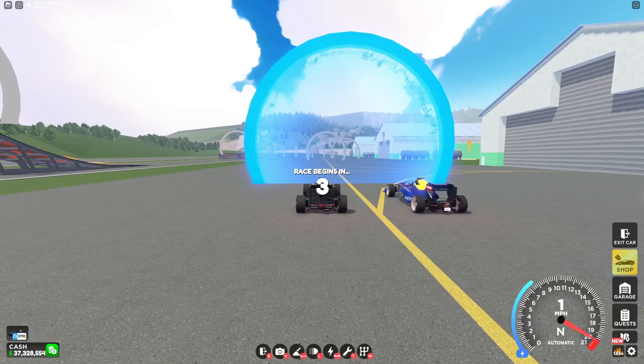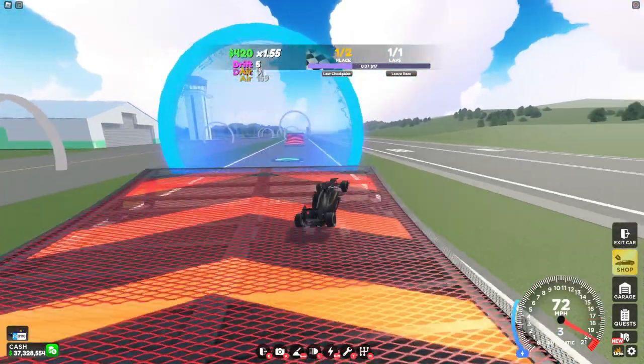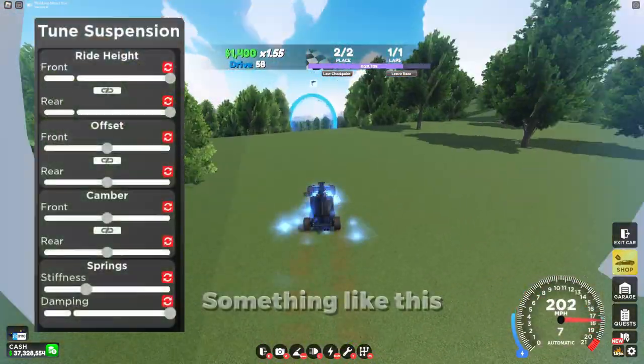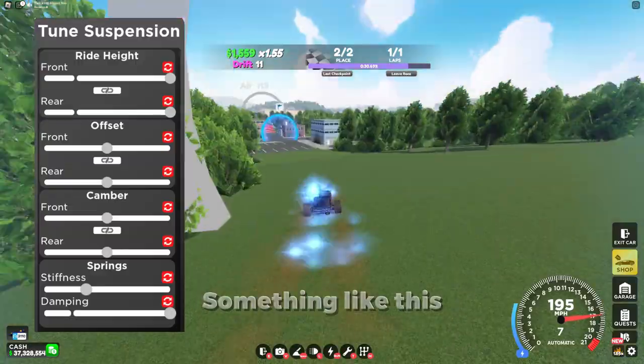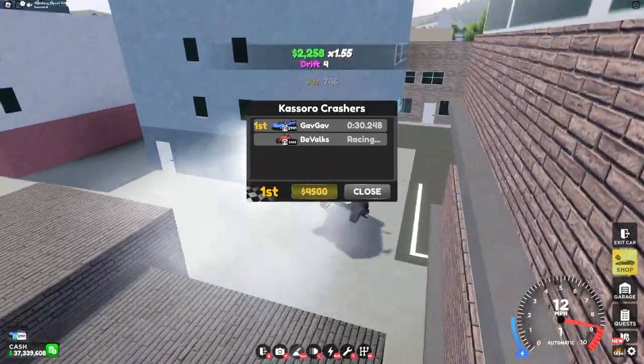Moving on from my favorite track, we have my least favorite track: Jumping Jacks Part 2. This race does not work at all with the Mixture. The best way to do this race is to heighten your suspension so that it's easier when you land. If you gather up the courage to actually do this race, any time under 30 seconds is good.